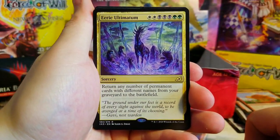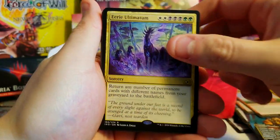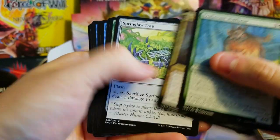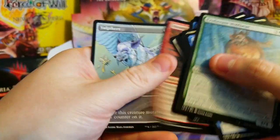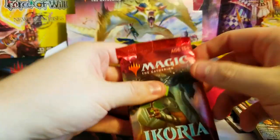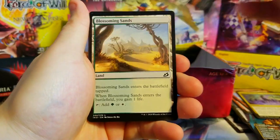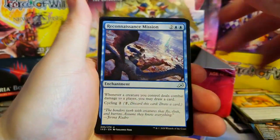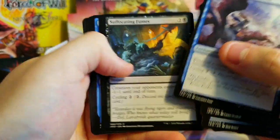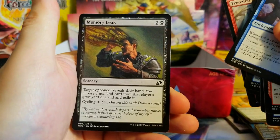Mountain, Eerie Ultimatum — man, I've pulled so many of these now, crazy. I think it's only a buck. Behind that we've got all our precious little commons and uncommons with a Vulpikeet at the very end. Only a few more packs to go and we'll open that box topper. Blossoming Sands, Mythos of Brokkos, Mission Briefing, Pouncing Shoreshark, Suffocating Fumes, Frost Lynx, Light of Hope, Raptor, Memory Leak.